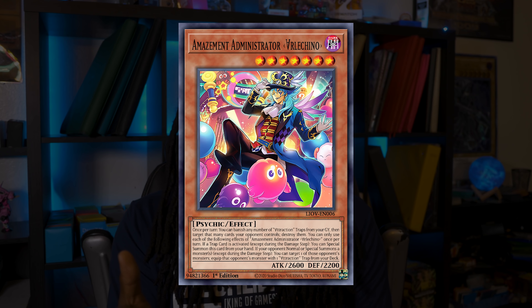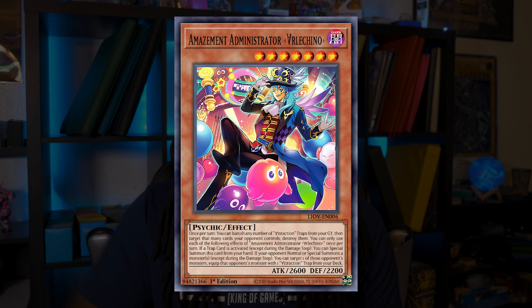Normally in these videos I highlight five cards, but today I'm going to be highlighting eight cards. The first card I want to talk about is Amazement Administrator Arlequino. Ironically the Amazement archetype was originally in my budget series — Arlequino was a $15 Yu-Gi-Oh card, meaning you could have built the entire deck on Lightning Overdrive's release for less than $150. But times have changed — Arlequino is now a $25 Yu-Gi-Oh card. Get it now if you want it.